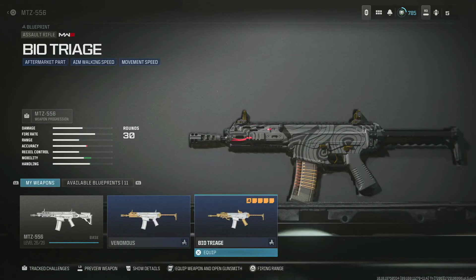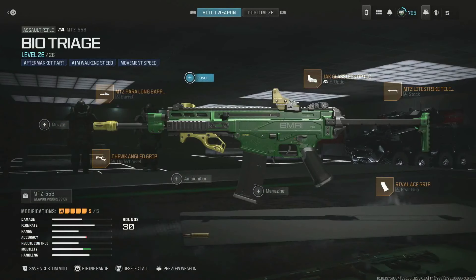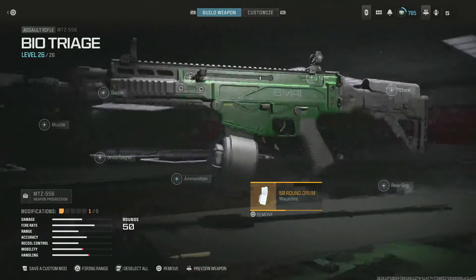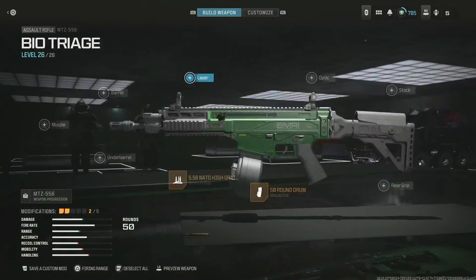This works on any blueprint that has five attachments — or even four. You can see these are the original five attachments on the blueprint. What you want to do is unequip all of them and then put three that are not on the original blueprint itself. For example, on this blueprint there wasn't a magazine, no ammo type, and no laser. All we have to do is stack one of the original attachments.